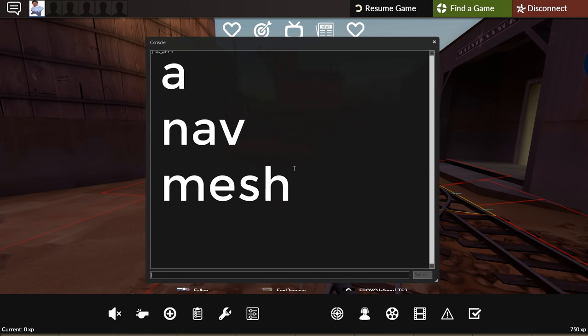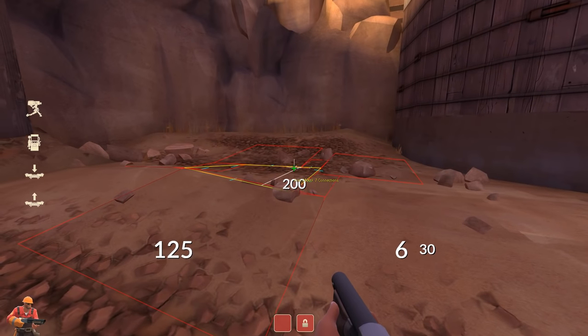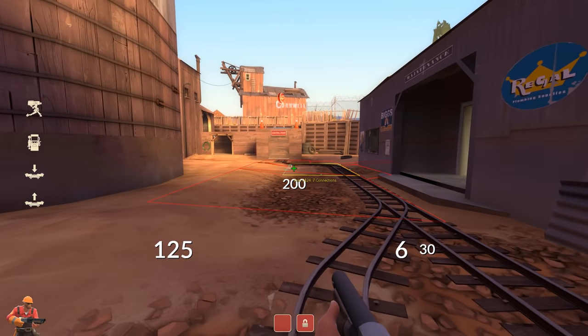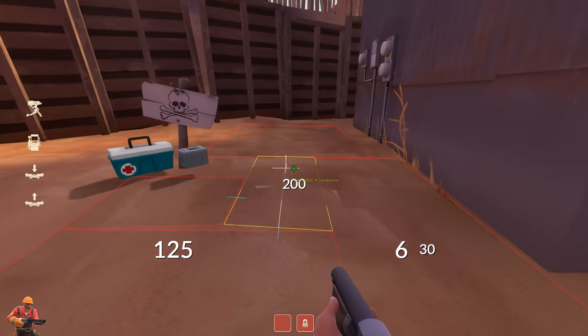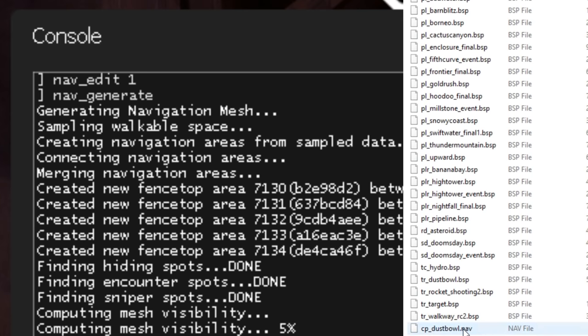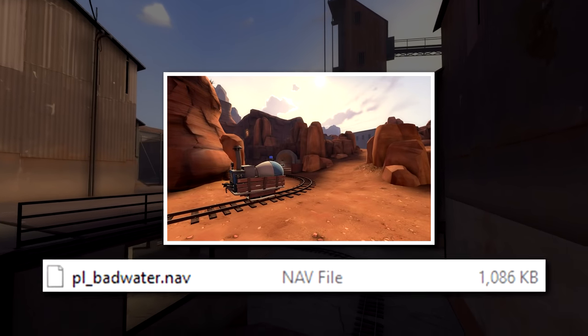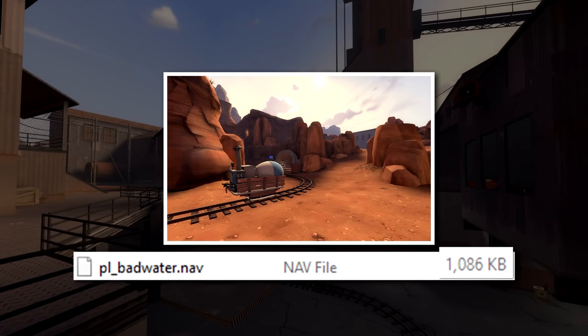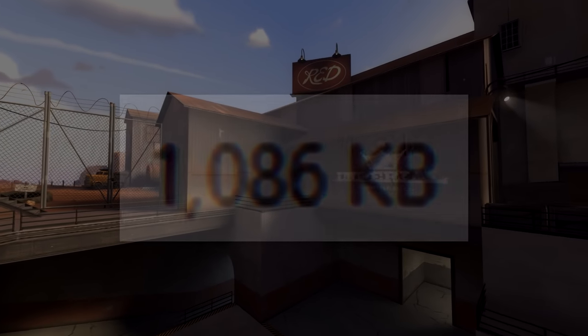A nav mesh, in simple terms, is basically a thin layer of boxes positioned just on top of the floor of a map, which is used by bots for their pathfinding calculations. This information is stored in a nav file that you can generate using the command nav_generate, which stores the file in the maps folder on your PC. This seemed very promising — I figured I could load up a map, make a nav file, and compare the size of those files in bytes to determine the size of the playable space relative to each other.